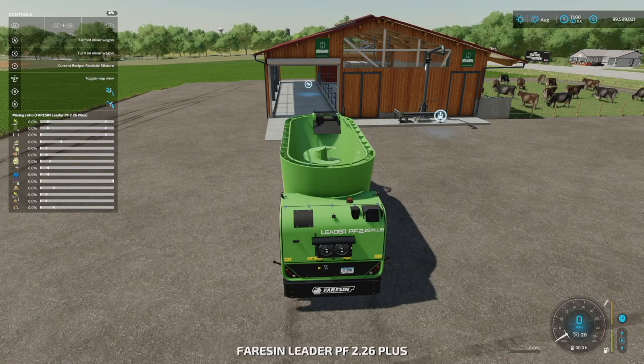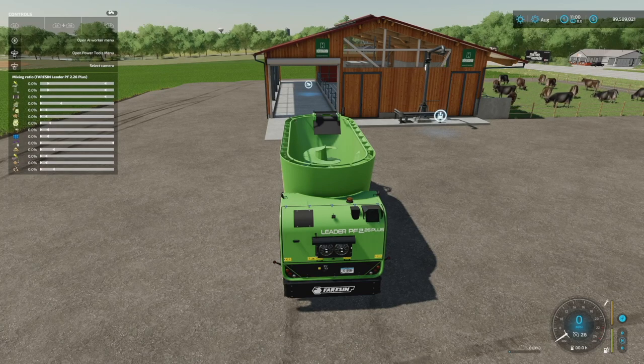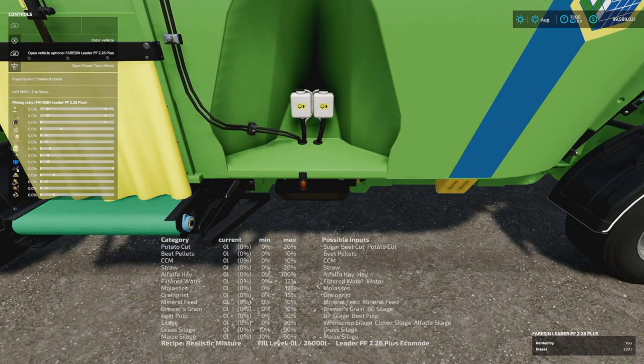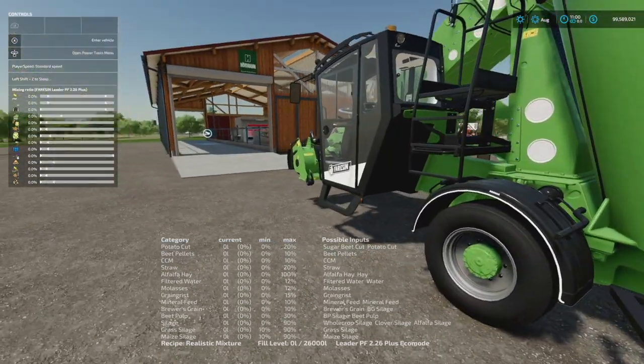You can change this to Realistic Mixture — and that changes a lot. Jumping out, you can see exactly what you need: sugar beet cut or potato cut, beet pellets, CCM, straw, alfalfa hay or regular hay, filtered water or regular water, molasses, grain grist, mineral feed, brewer's grain or BG silage, BP silage, beet pulp, whole crop silage, clover silage or alfalfa silage, grass silage, and corn maize silage — all in the different setups. It gives you exactly what you need; you just have to fill it up.